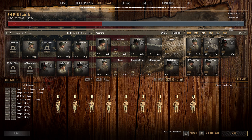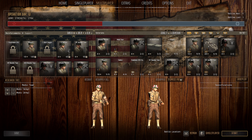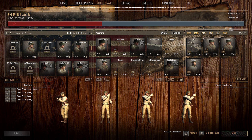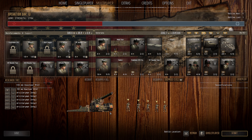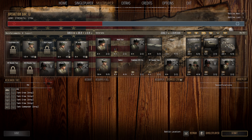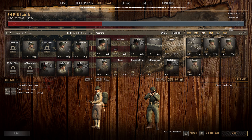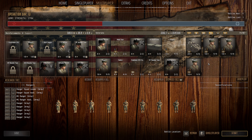Wave 1, we've got the Rangers, M4 Sherman, Medical Team and 2 Bazooka Teams. Wave 2, we've got an M4 Sherman, 2 squads of Rangers and Tankers. Wave 3, we've got the 155mm Howitzer, Supply Truck, another M4 Sherman, Command Squad, Medical Team and the Flamethrower Team. Wave 4, another Sherman and 3 squads of Rangers.